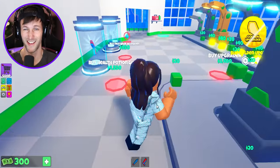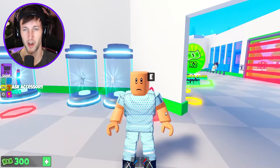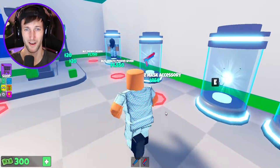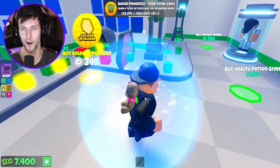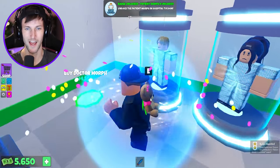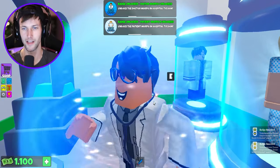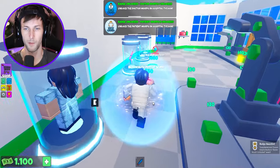Look at that — but I don't want to look sick, man. I'm actually going to remove this. I don't want to be a patient. Let's get an upgrade over here for the second droppers. Let's buy a patient morph again and a doctor morph. There we go — I need to be Dr. Tussie. I don't need to be a sick patient.